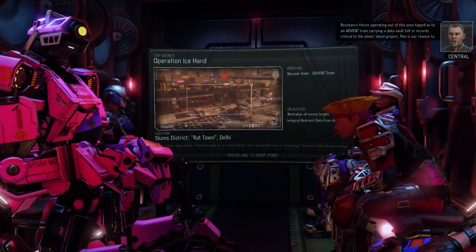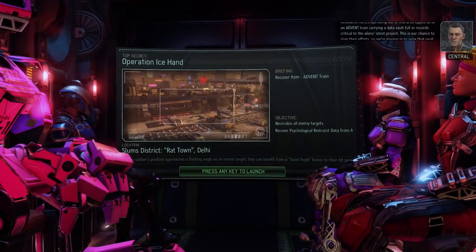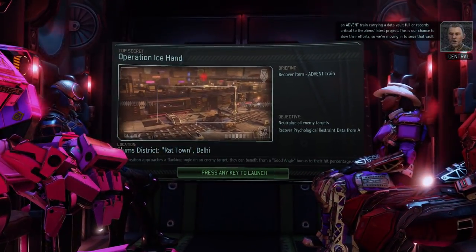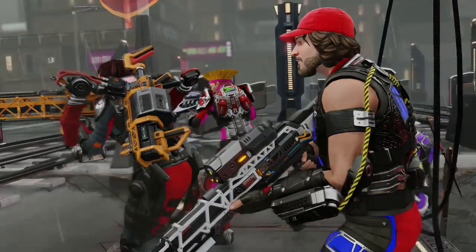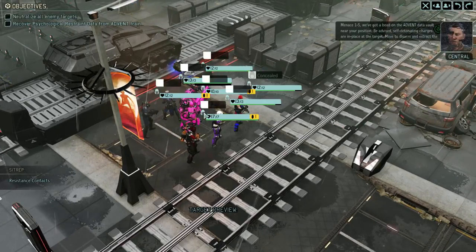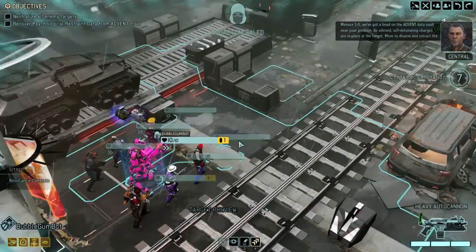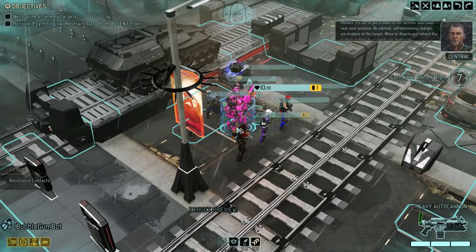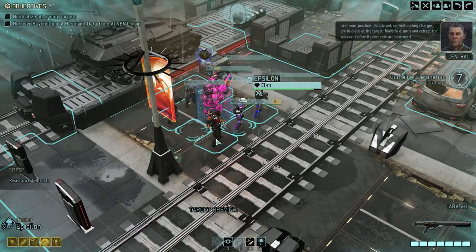Resistance forces operating out of this area tipped us to an Advent crane carrying a data vault full of records critical to the aliens. This is our chance to slow their efforts, so we're moving in to seize that vault one way or another. Take out all hostile contacts and lock down the area — we need to secure those assets. Be advised: self-detonating charges are in place at the target. Move to disarm and extract the package before its contents are destroyed.